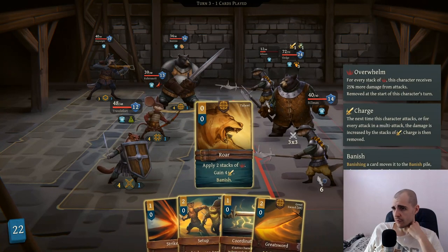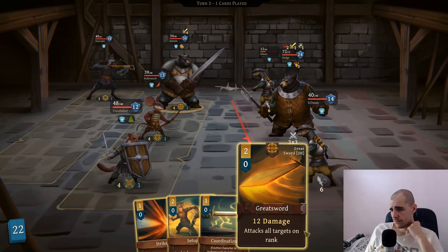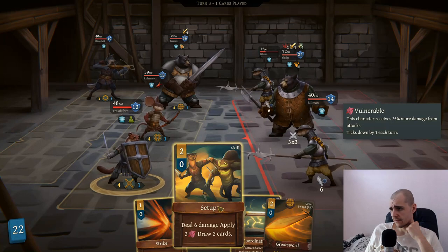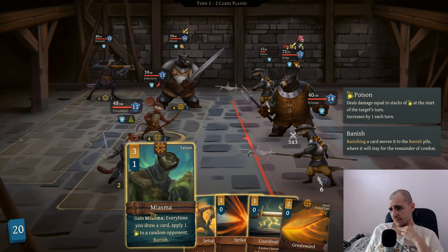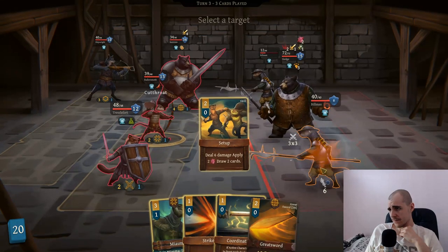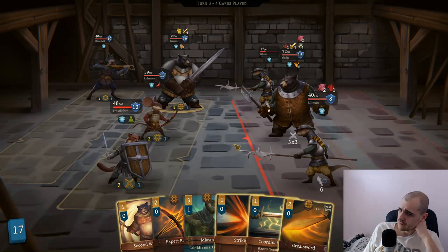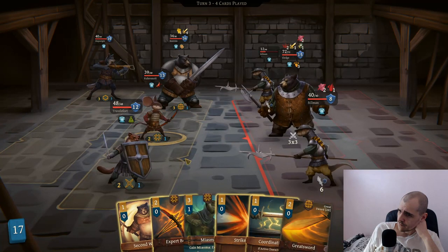Taking minor health damage. Set up - we're dealing pathetic amounts of damage. We can just do roar here. We have to apply it. We can also make him vulnerable. Still 10 damage, 6 damage. We're gonna set up with the weasel. We can set up again. I don't like miasma - seems bad, probably because it's bad. We can do a second wind, then we can just do a great sword. I can just do miasma for free.